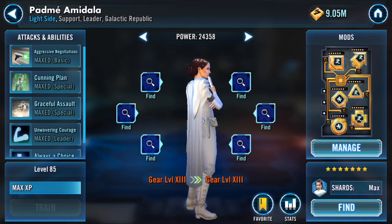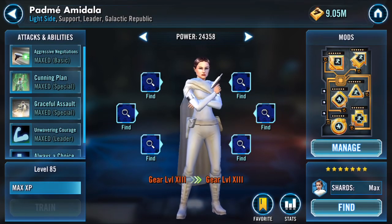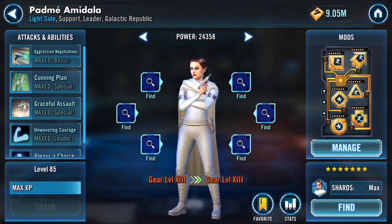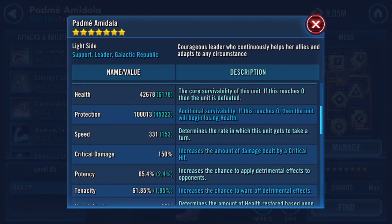Jedi Knight Revan we did. Padme — I don't remember if I covered her last time but I'm going to show her off anyway. My Padme is 331 speed; my Padme is faster than some people's Darth Revans, so take that. Just let that digest a little bit — it's okay to feel a little badly about yourself.